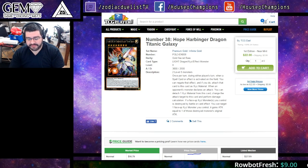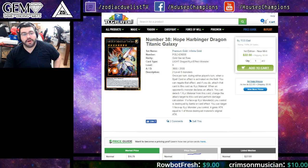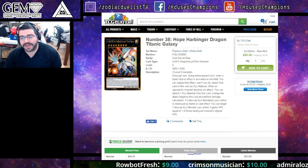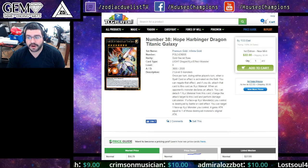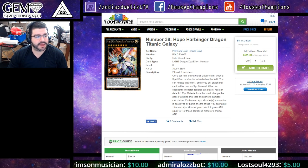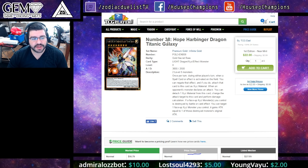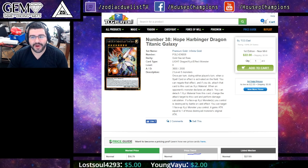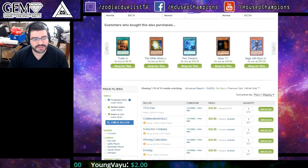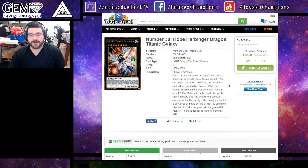What's good YouTube? Today we have another Market Watch. We're going over a lot of cards in this one — I've never had so many people request a Market Watch because of two cards. I'm going to go into a lot of cards you might not have thought about because of one of those cards. First up is number 38, Hope Harbinger Titanic Galaxy. You see a low of $23 on TCG Player. It was actually at $15 last night but quickly rising. People are just now realizing you need it in your DDDs.